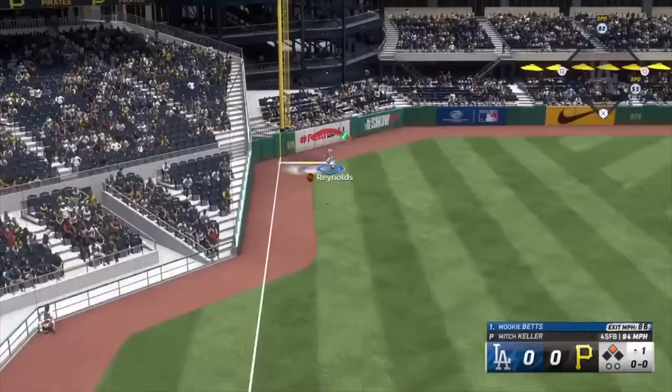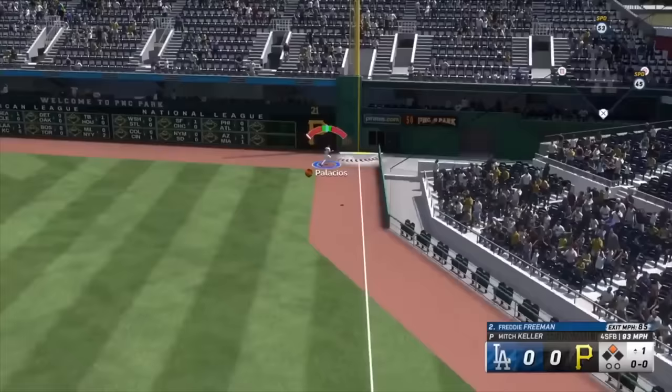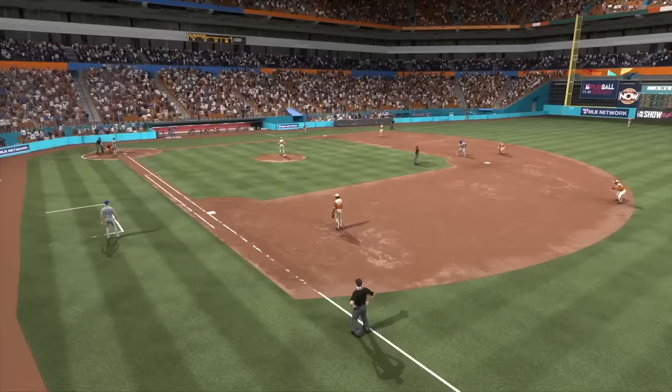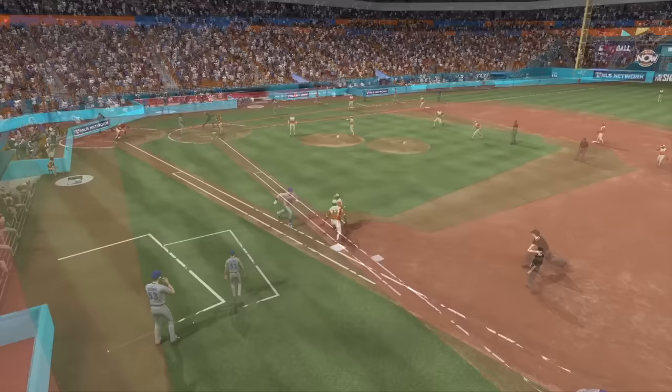Even bronze defenders in the outfield now have urgency. Bad animations in MLB The Show are a lot like bad CGI in a film — they take you out of the experience. The best examples: when you're an outfielder catching a ball at the track, you'd sprint into the wall and take forever to get the ball in, letting someone score from second. Or on an infield single to first, a speedy runner could score from second because the first baseman took so long to throw. Now we have brand new animations and brand new logic.